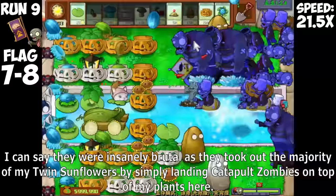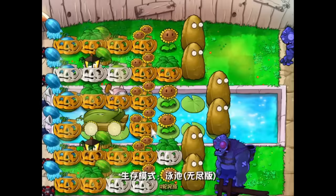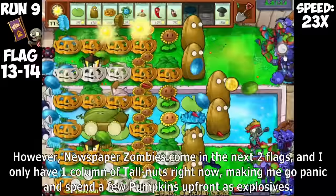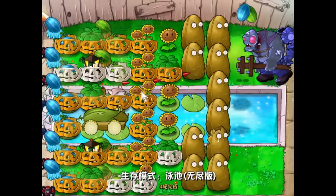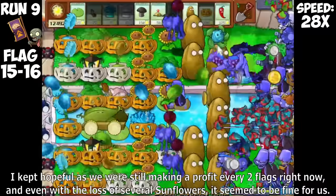I did that just in time because the next two flags aren't pretty. Return of Buckethead Zombies means I have to stop farming and set up Tallnuts. They were insanely brutal as they took out the majority of my Twin Sunflowers by landing Catapult Zombies on top of my plants. With a lot of damage to repair early on, it was not a great start but I managed to replant all my Sunflowers in an easy two flags. Despite Giga Gargantuars immediately coming at Flag 10, just the Imitated Ice Room's Instant Cycle can easily beat these two flags.